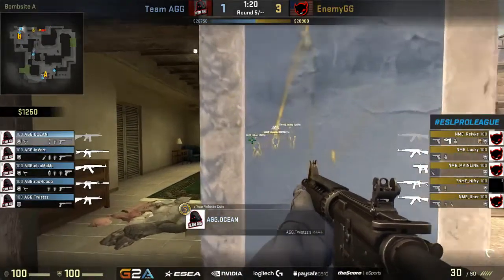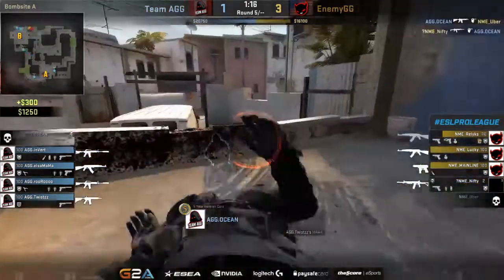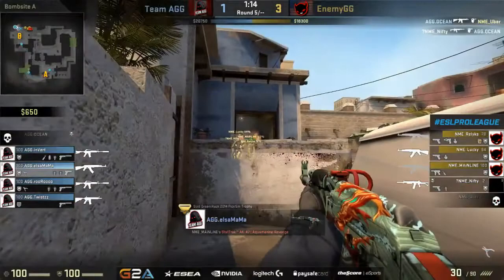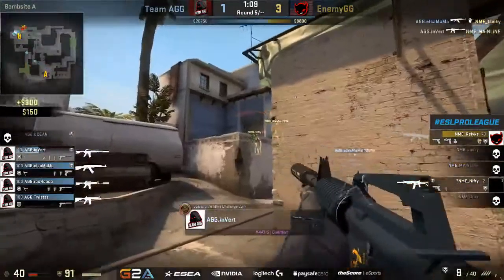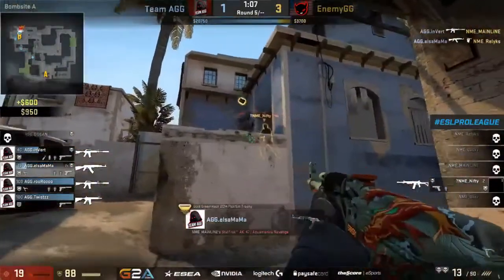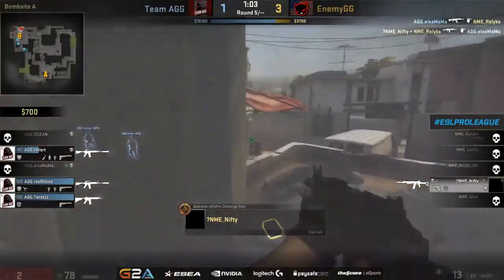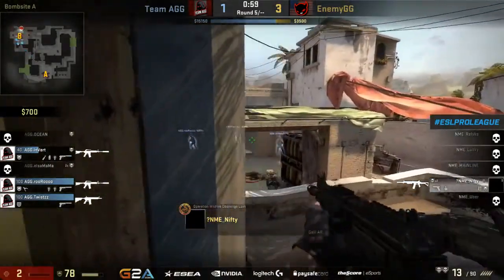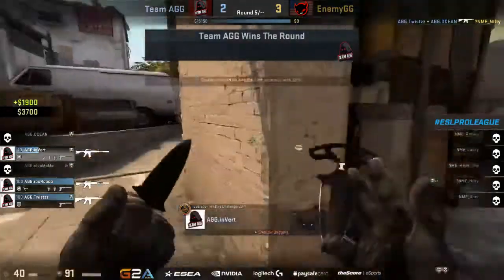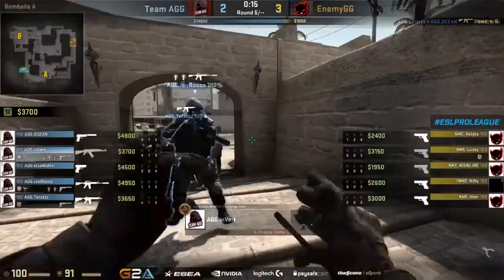Enemy ready to go for the exit here on the new bomb site — smokes abound — but ocean takes a first kill looking for more. Nifty finds the trade and takes him down. They're burning on their way in here — L's starts to pick up some great damage too — and he shuts down lucky. They're really having a hard time getting themselves outside of the apartments, and nifty picks up another kill on L's. But he's now the last player alive with two HP, and still no progress getting outside of these apps.